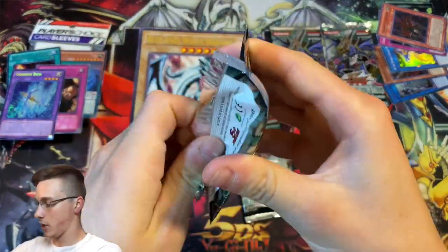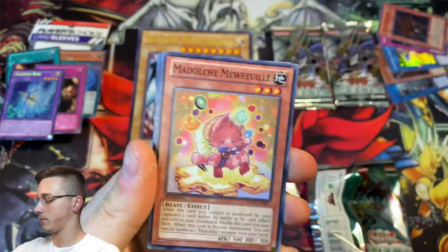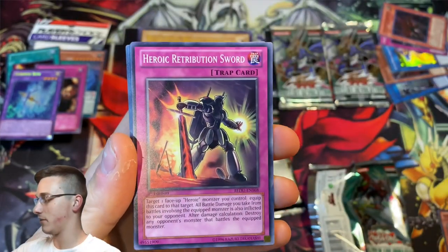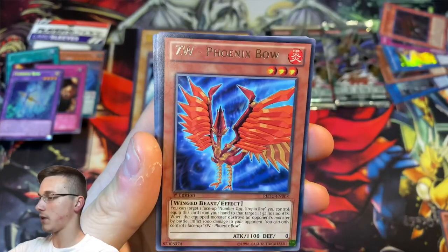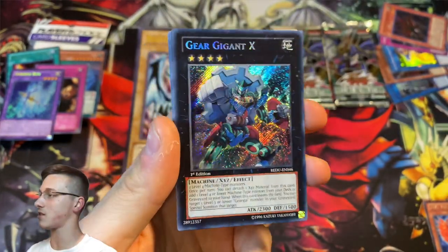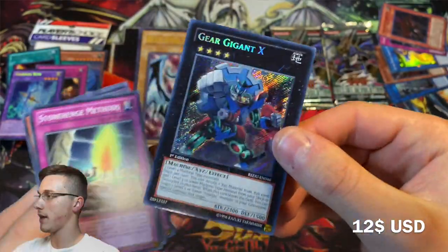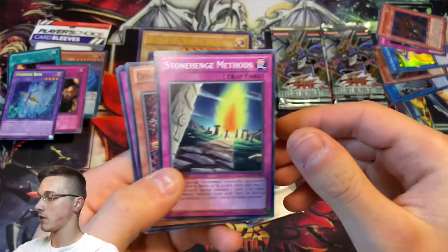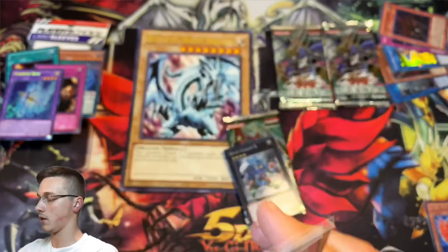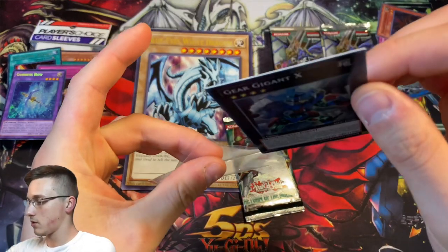Let's see if we can get anything out of this one. We have a Light Ray Medusa, Medulce Mufoi, Millefoglie — that's a dessert! Heroic Retribution Sword, a ZW Phoenix Bow, and a Secret Rare — Gear Giant X! That's sweet. Secret Rare Gear Giant X — that's for the Gear Gia cards and the archetype, I think. I've never seen this card but it looks awesome. Stonehenge Methods, Chronomaly Golden Jet, Ninjutsu Art of Shadow Sealing, and Heroic Challenger Spartan.